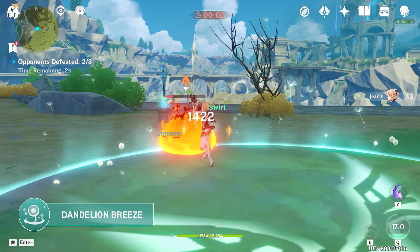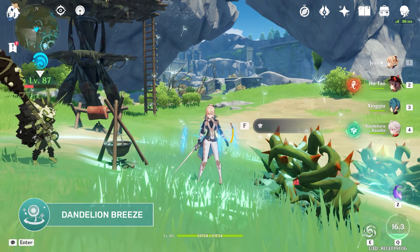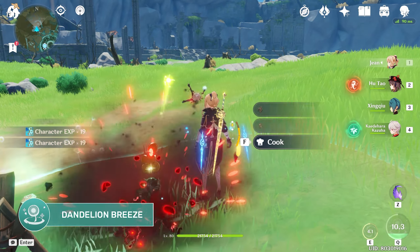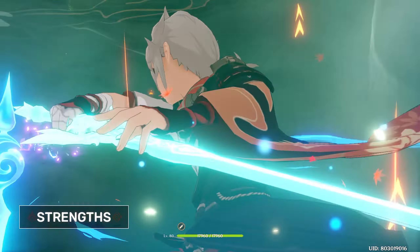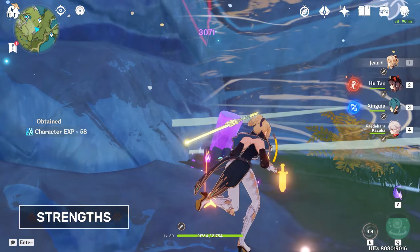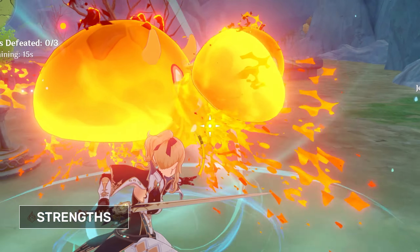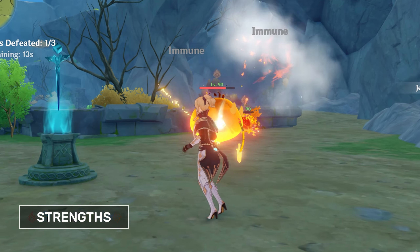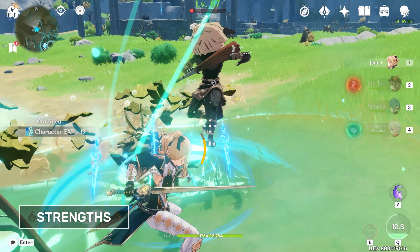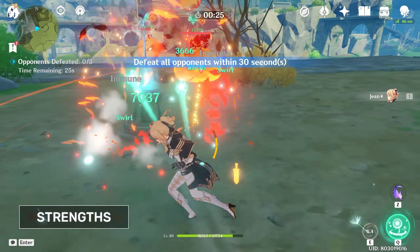The field also constantly heals all party members and continuously heals characters within the field, infusing the characters with Anemo. The field also deals Anemo damage to enemies entering and exiting it. Jean can provide insane damage and insane heals thanks to her strong elemental skill and burst respectively. Her elemental skill in particular has a short cooldown and provides a good amount of Anemo particles, which can be used to fuel Jean's strong burst or towards other energy-hungry characters like Xiao. Jean's unique charge attacks also allow her to pull floating enemies down with her skill to deal fall damage, which scales off the enemy's max HP. This makes Jean the only character that can abuse fall damage on enemies consistently.